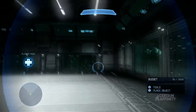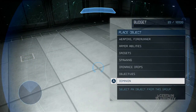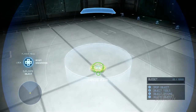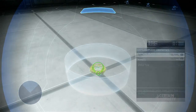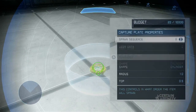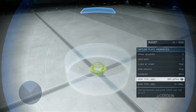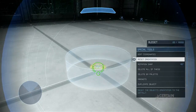Now let's do the Griff Ball spawn. Hit X to bring up the Objects menu, then select Objectives and place a capture plate. With the object selected, press X again to access the object properties, and then select Advanced. Change Game Specific to True, and the Game Type Label to Griff Spawn. The Griff Ball will spawn there at the start of the match and again each time it returns.